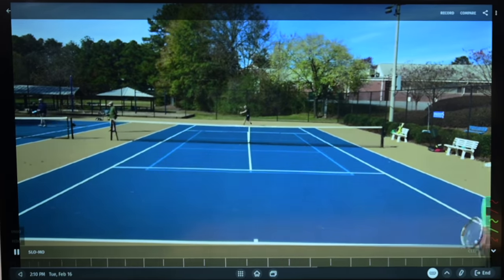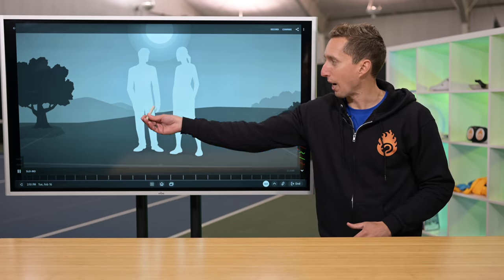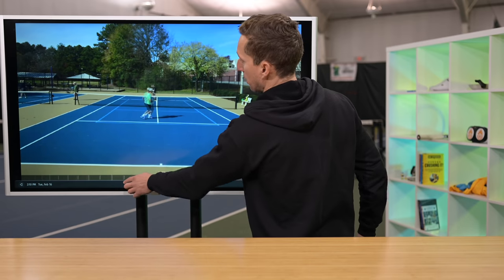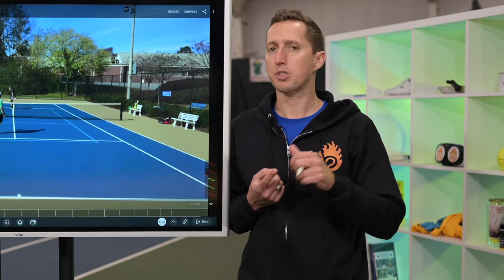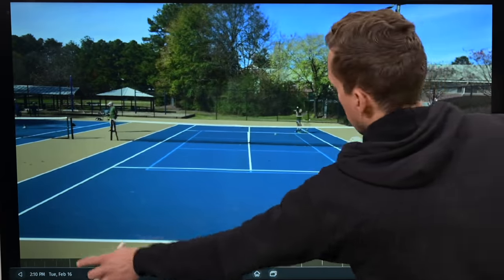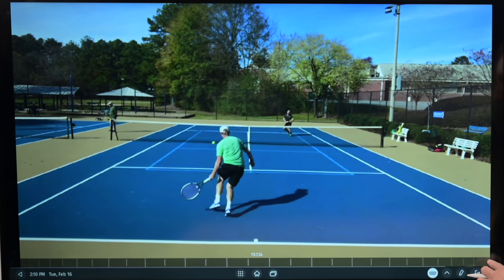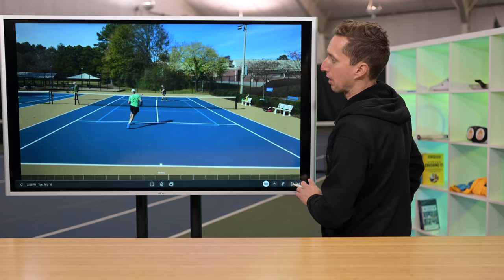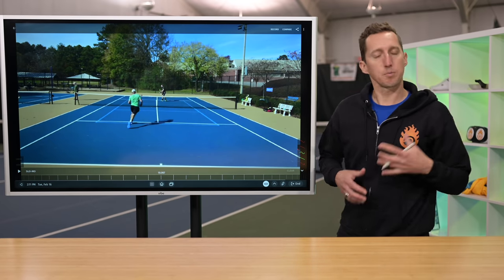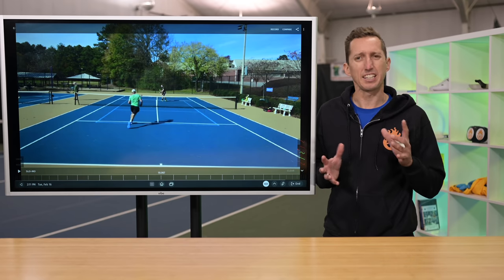The same thing plays out in this point — when he comes forwards and gets the advantage with that wide shot, this volley just sits in the middle of the court. This plays right into the wheelhouse of a defensive specialist like MEP, somebody who loves to scramble and run and get to the next ball. If you come forwards into an offensive position and then just hit a nothing volley to the middle of the court, you can fully expect to be in trouble the rest of the point. So this is the first way Top Knot got himself in trouble — he had the right idea, but then let MEP off the hook by just hitting an okay shot.